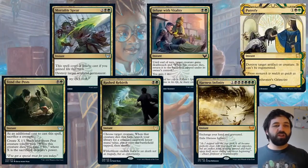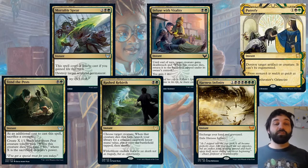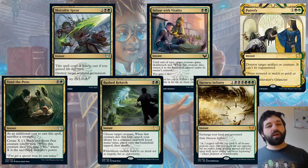Moving on to the Witherbloom College, we've got Tend the Pests to start — this is one of those cards where if you sacrifice a lot of pests you can gain a lot of life. It's instant speed, so if you're blocking or the opponent is removing one of their creatures, they could cast this and get a load of 1/1s. If you're attacking into their stuff and they've got a big blocker, they could cast this and get a whole board full of 1/1s — so even if you left one blocker open to handle a big creature, they could just have six or seven 1/1s instead.